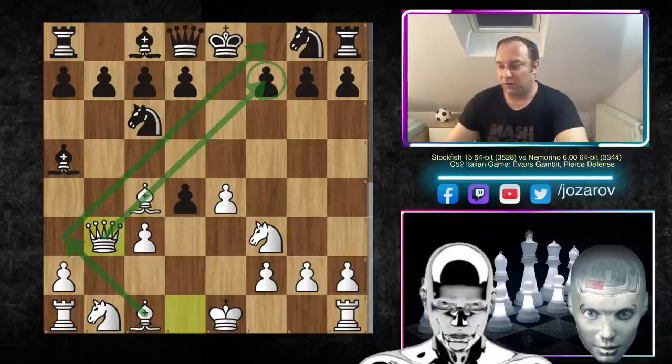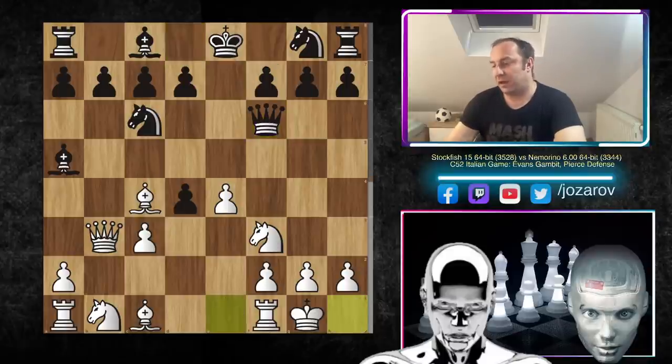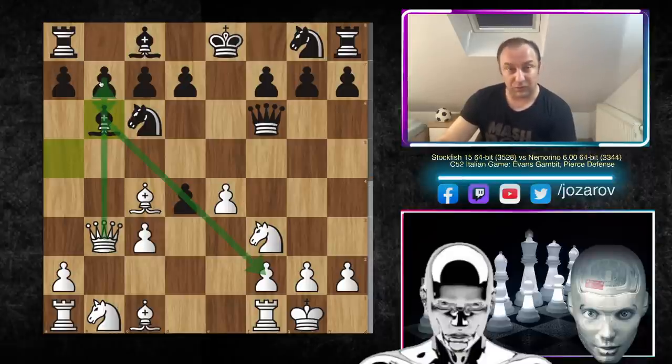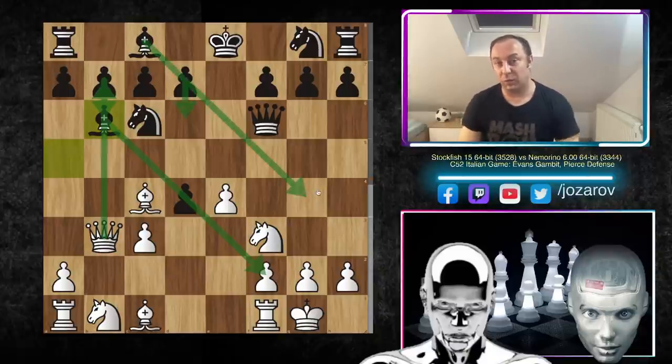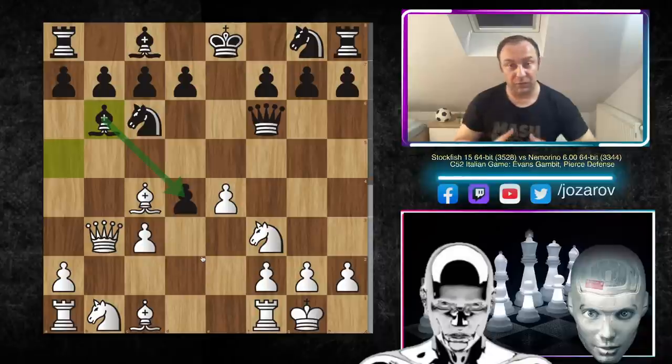After queen to b3, we have queen to f6 — normal development protecting the pawn on f7, a must-move for black. Then kingside castling, and Nemorino plays bishop to b6, which protects the b7 pawn. The bishop can come out later with d6 then bishop to g4 — but b7 is a vulnerable pawn. Most importantly, we're keeping tension around the d4 square. It's basically a battle for that one central square.